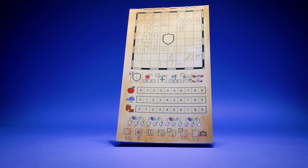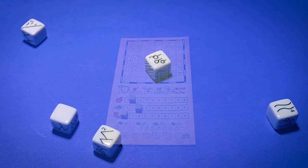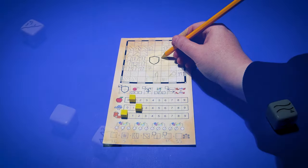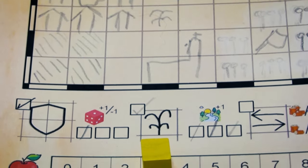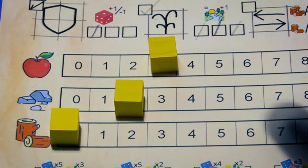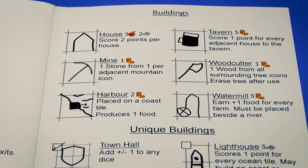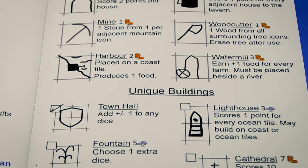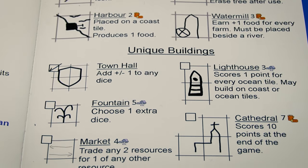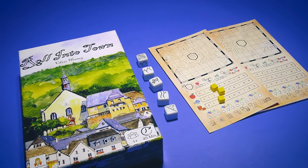Towns come in all shapes and sizes but yours is going to be built on dice. On your turn you'll discover new areas around your town, using them to give you resources. These you can spend to upgrade your buildings and enhance your natural resources. You've got 12 turns to create the most prosperous town.